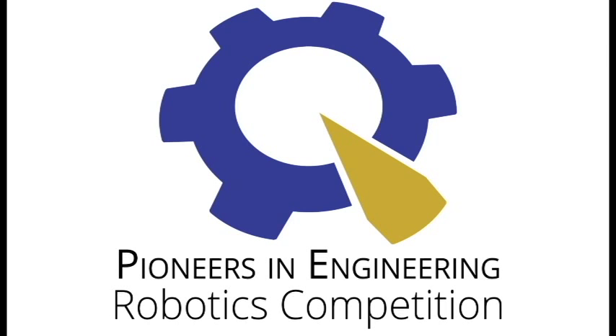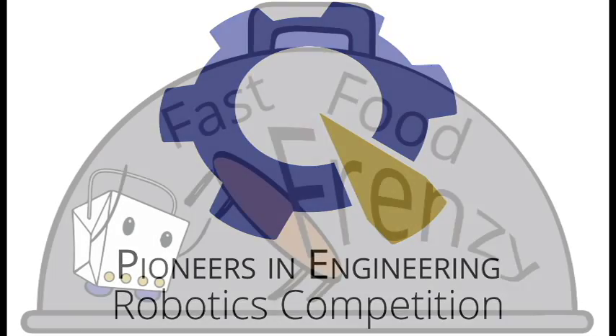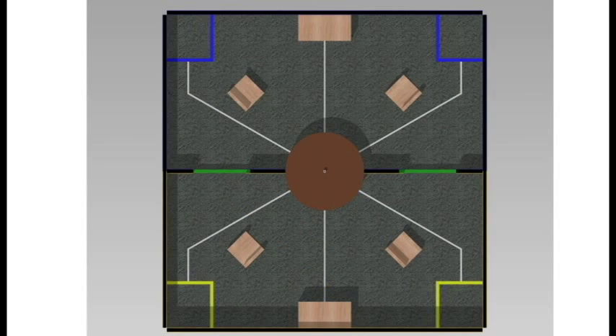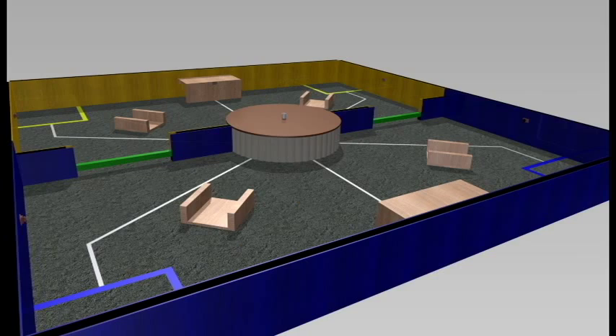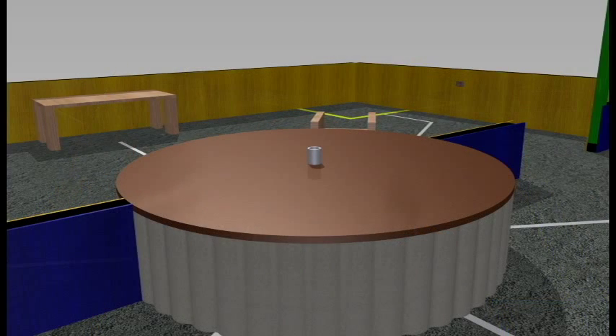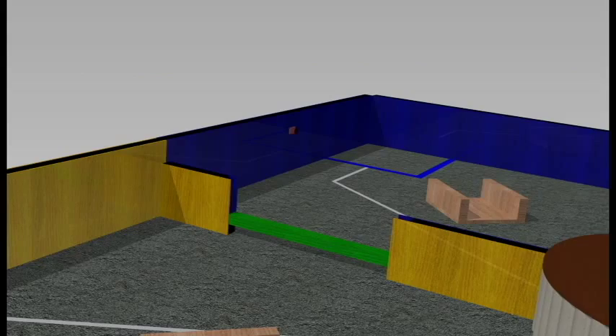Welcome to the Pioneers in Engineering 2015 Robotics Competition. This year's game is called Fast Food Frenzy, a food themed game where two alliances will participate in a competition that involves retrieving food and flipping tables. The game is played on a 12 by 12 foot field with various game elements. There is a middle wall composed of a central turntable and two operational gates.